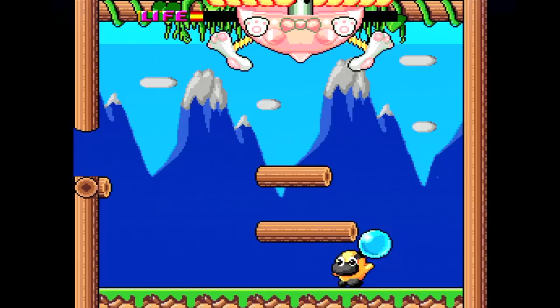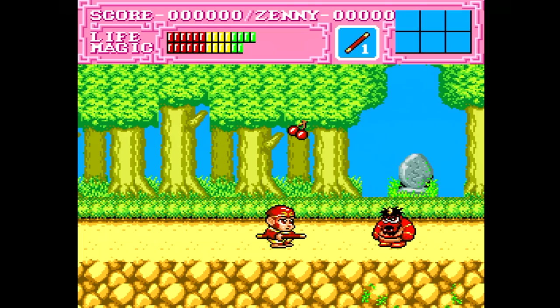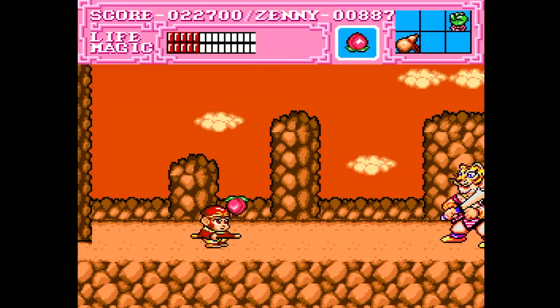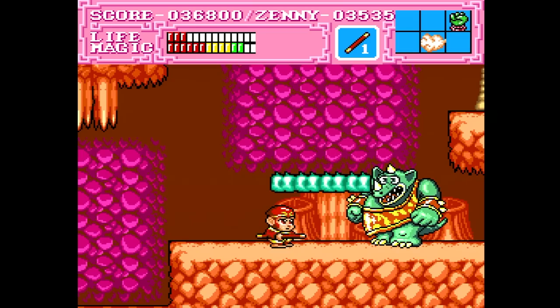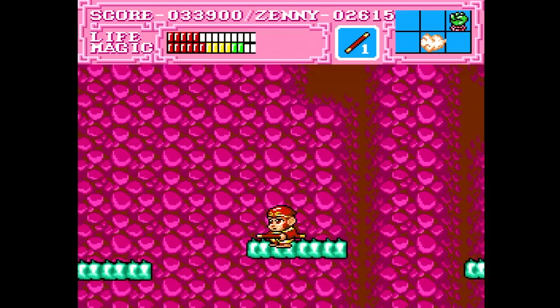Sun Sun 2 is a side-scrolling action platformer from Capcom released by NEC Avenue. You play as Sun Sun and you're trying to save your friends from a mysterious shadow figure shown in the intro. Your staff is your main weapon and is quite useful. You can also get magic from shops, like peaches that you can throw at your enemies — though these are kind of a pain since you have to hit the one and two buttons at the same time to throw them. You'll collect a lot of fruit that enemies drop and that are hidden in walls; the fruit is used as currency in the shop. The game is tough, the enemy placement seems cheap at times, and when you die it's game over unless you purchase a continue from the shop. All in all, it's still a fun game though.